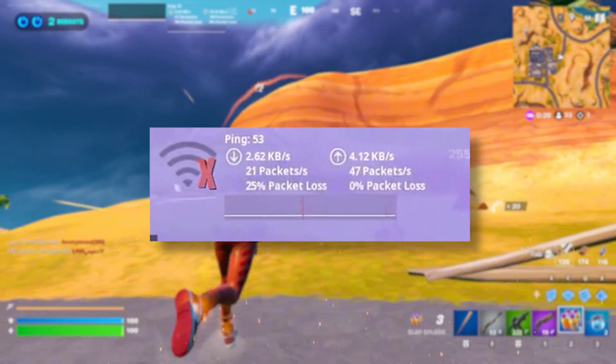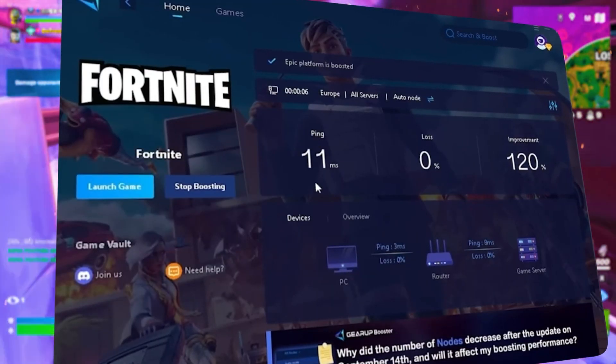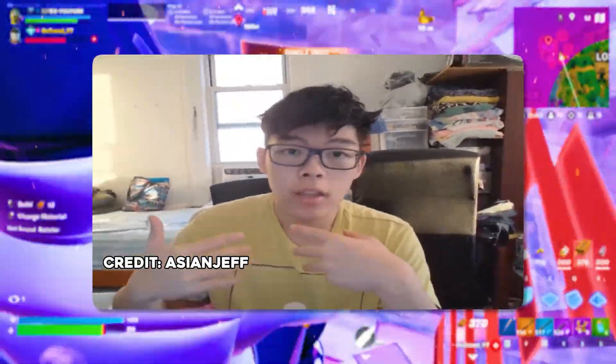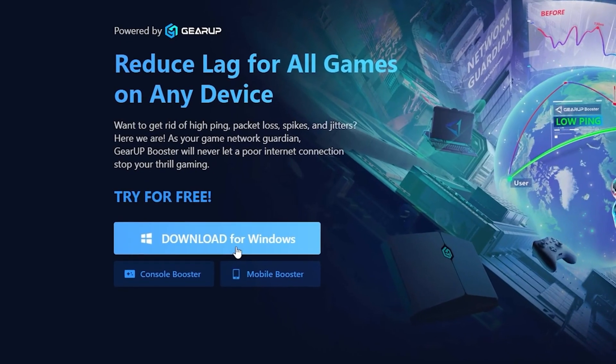Frustrated with lag and high ping while you play games? You need GearUP Booster. This is the ultimate tool to lower your ping, boost stability, and give you zero lag. Pro players like H&G and Polarize use it to stay ahead, so why not you? Download GearUP Booster now from the link in the description and dominate every match.